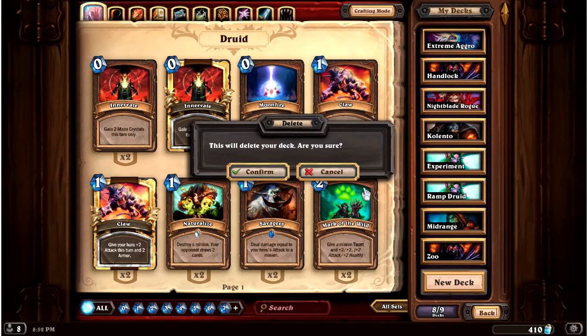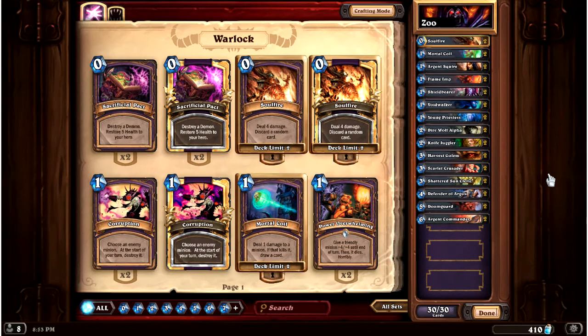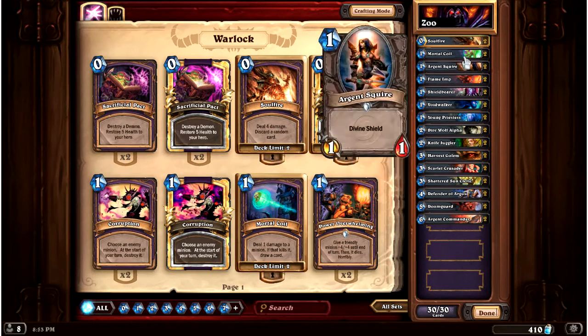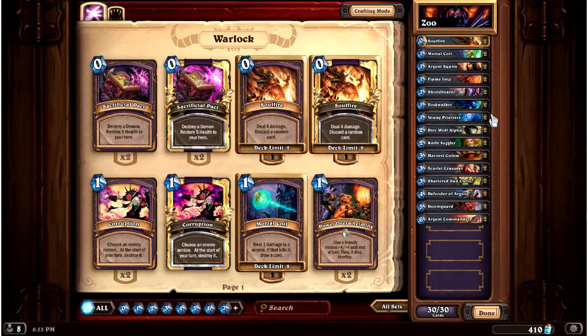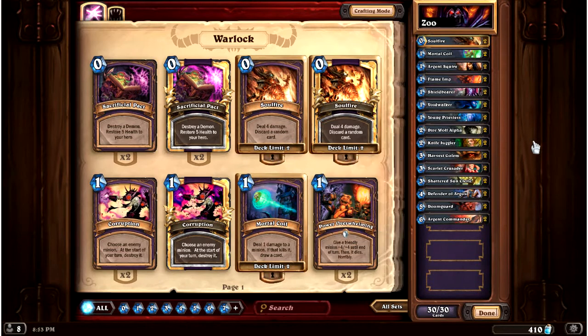The Zoo is a deck that is specialized particularly in attack — it wants to be on the attack a lot. On the first turn it is exceedingly likely that you will have creatures to play. You have ten of them that are one mana and below, and a bunch that are below three — in fact the vast majority of the deck. So on turn one as the Zoo it's very likely that you're going to play a card and then your enemy is going to try to control you somehow.